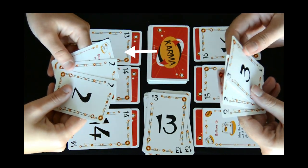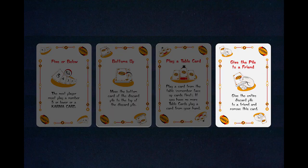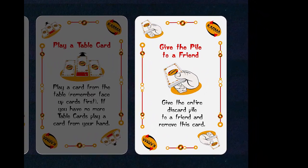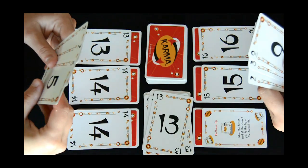Since this player doesn't have a number card higher than a 13, they'll want to play their Karma card. This Karma card is the Give a Pile to a Friend Karma card. Playing this card gives the entire discard pile to a friend of your choice, which really isn't that friendly. This is the only Karma card that is taken out of the game once it's been played.